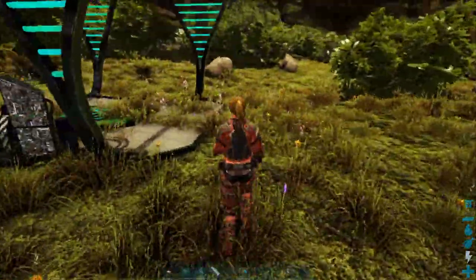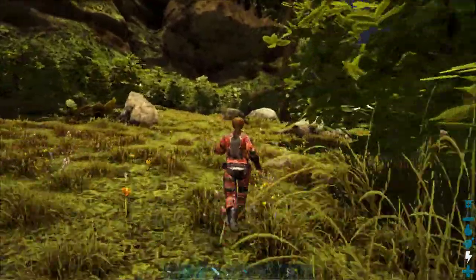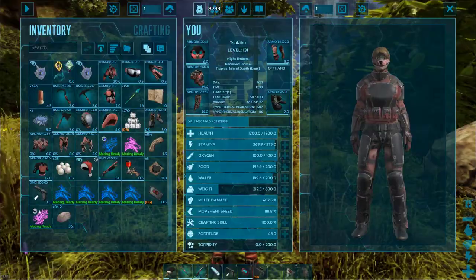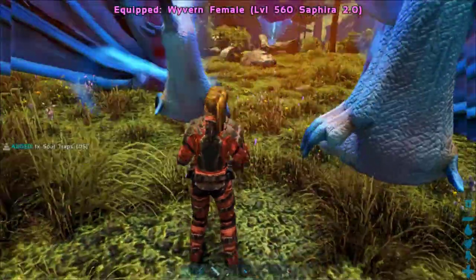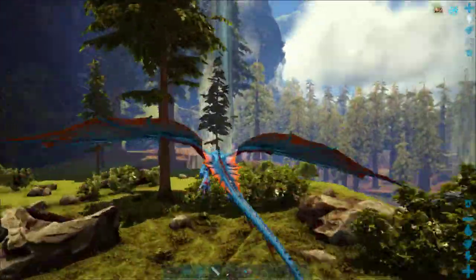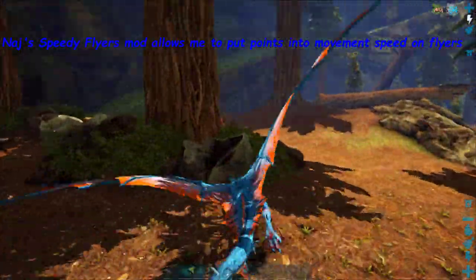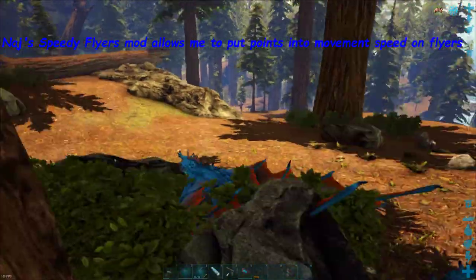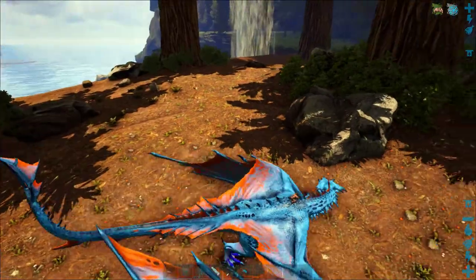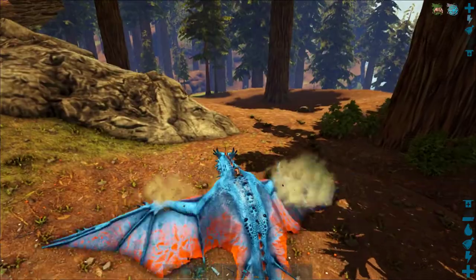Let me do an example of this — let me just go find something to eat me. It would be so much better if I'm flying, so let me get out my old girl Sophia. I've put nothing but points into flying into this girl, so she is very fast. I know there's usually trodons around here somewhere. Oh, there's a Carno — that will work. It might take a minute for him to kill me.